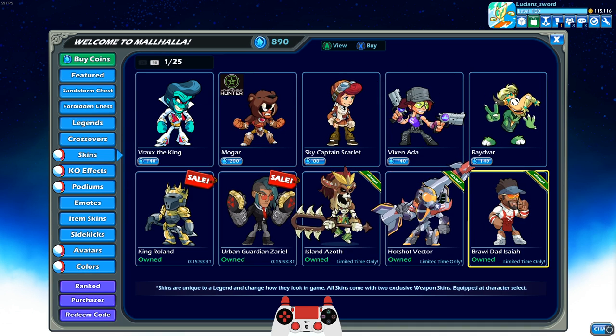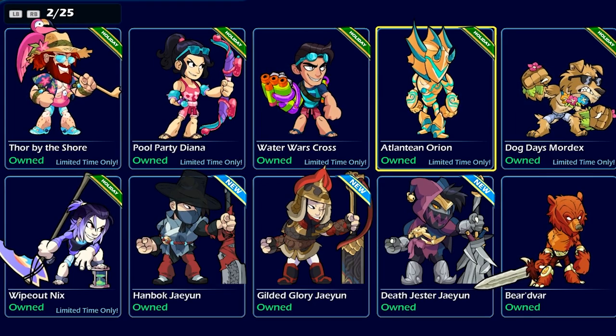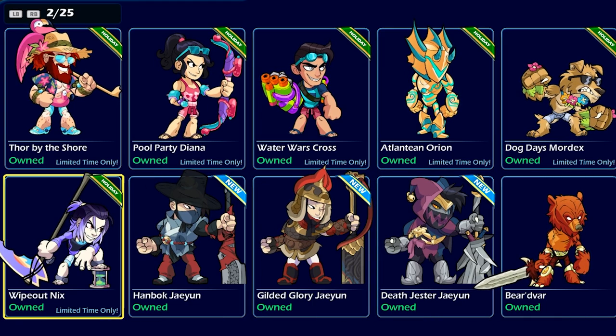So we have Brawl Dad Isaiah, Thor by the Shore, Pool Party Diana, Water Wars Cross, Atlantean Orion, Dog Days Mordex, and Wipeout Nyx. All of these are summer heatwave event skins.